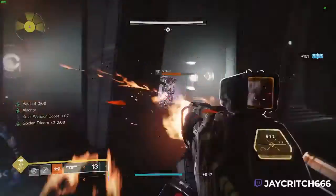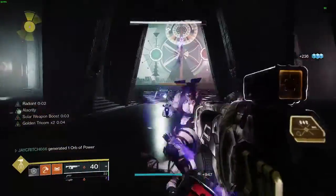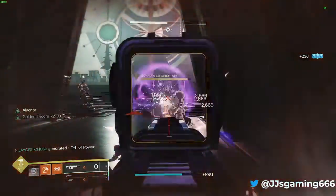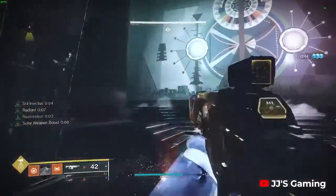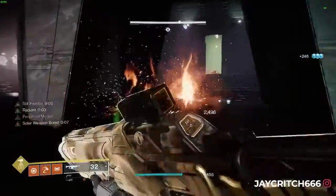As you can see, we are radiant, so we're doing more solar damage. We have Font of Might active because we've got solar weapon boost on top of that. And again, we have restoration as well, so we're getting health back and we're healing throughout the fight.